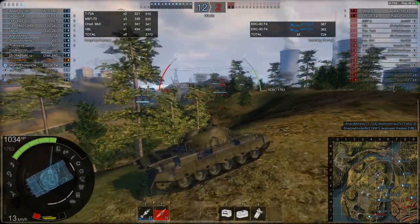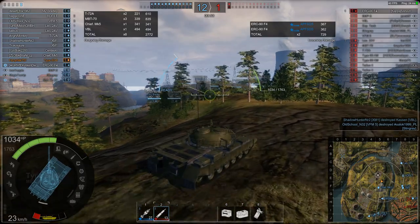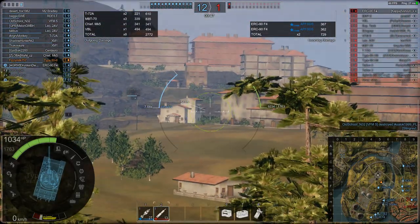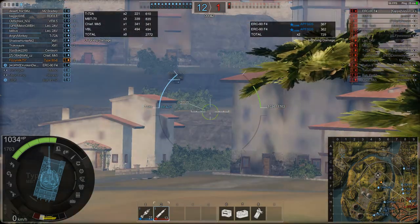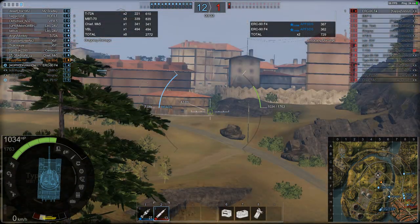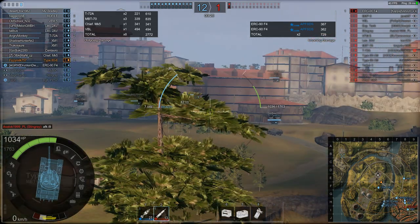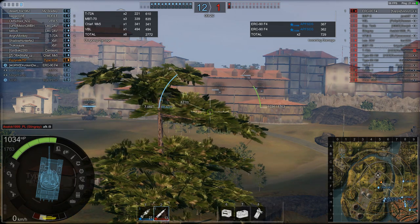494 damage - I've been dealing nearly 500 damage a hit with the HEAT rounds on this vehicle. At tier 5 that's brilliant: 500 damage a hit with about a seven-second reload on an MBT is quite good. At tier 6 it's decent, but vehicles like the MBT 70 or the T72A can do nearly 500 damage with their AP rounds. For a tier 5 vehicle, this thing is actually quite good.